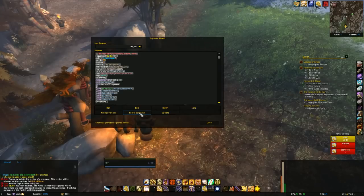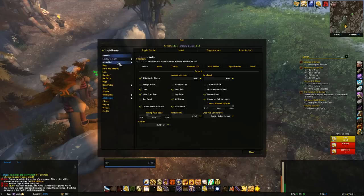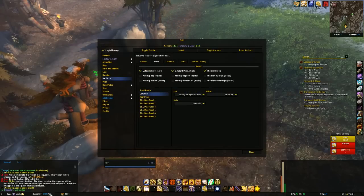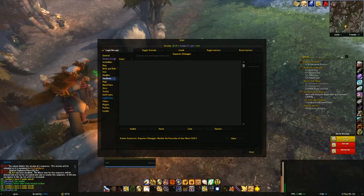There's also a LibDataBroker feed. Using LVI or other data broker addons, you can go to Data Text panels — for example, in the left chat panel at the bottom alongside loot spec — and change that slot to GSE. Left-click opens the sequence editor, right-click opens the debugger (more on that in another video), and middle-click opens the ability to send a macro to somebody. There may be a bubble notification added later when you receive a macro, but the functionality is there.